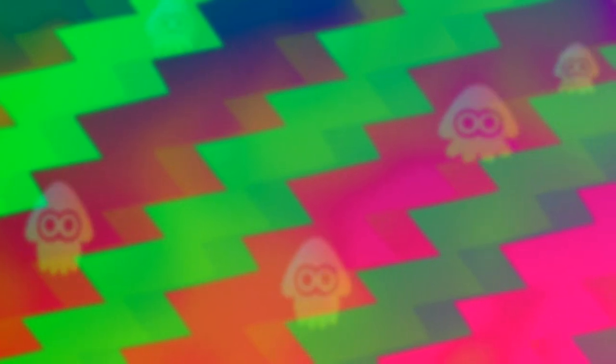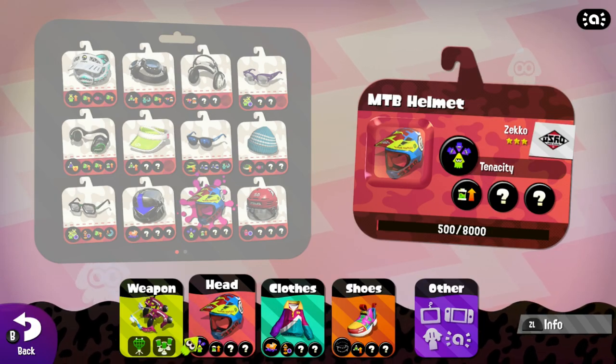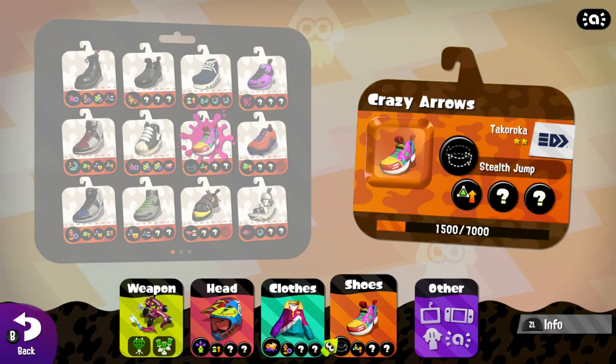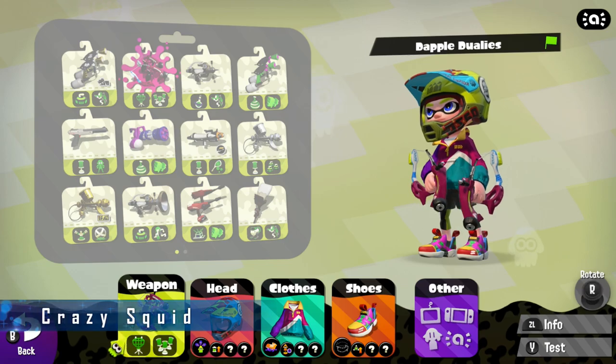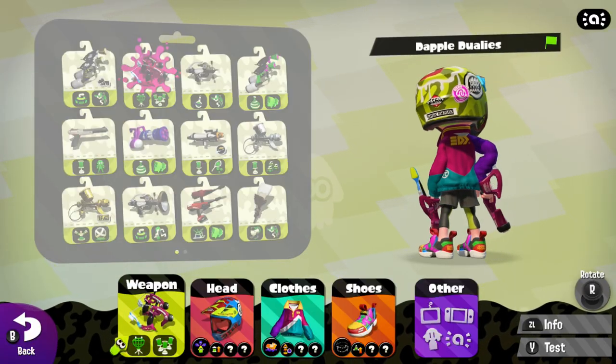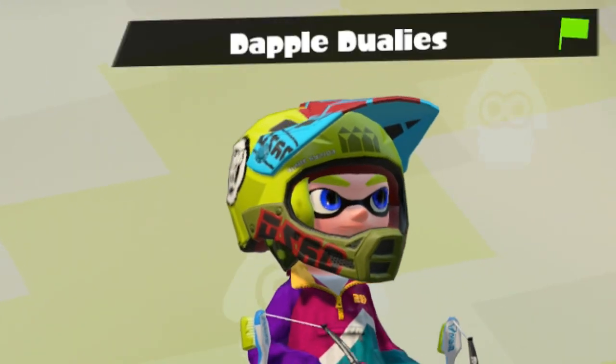This combination came to me very randomly. If you combine the MTB helmet, the Takaroka wind crusher, the crazy arrows, and the dappled dualies, you will have the crazy squid, or random squid. This inkling just looks crazy because there are so many different colors going on, it's hard to keep up.